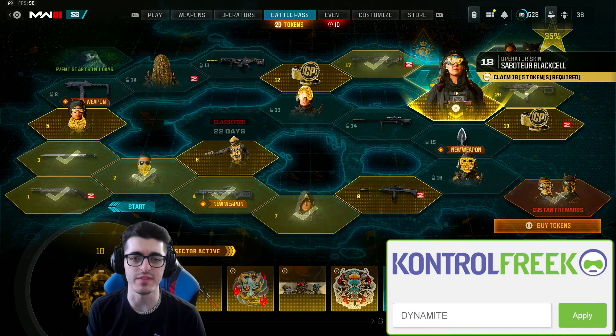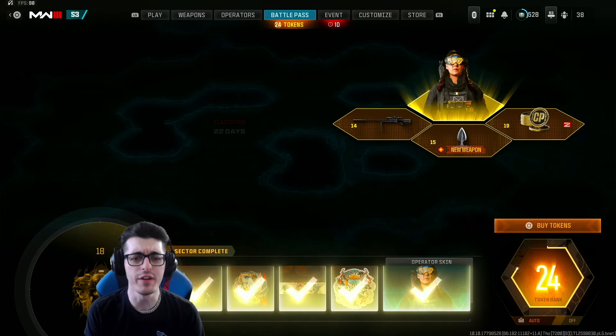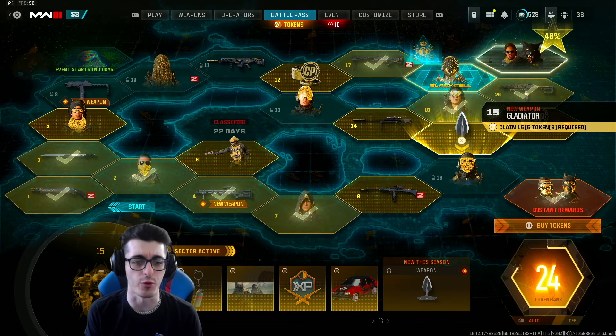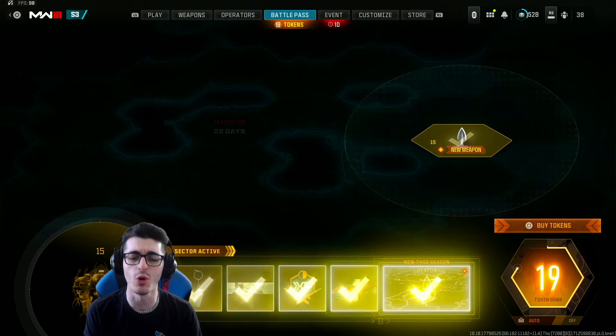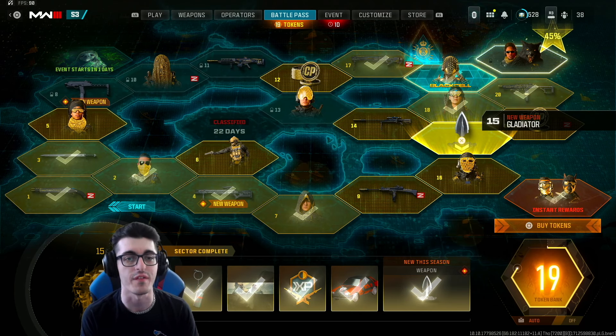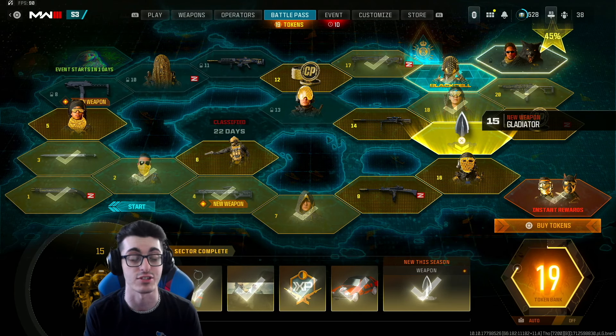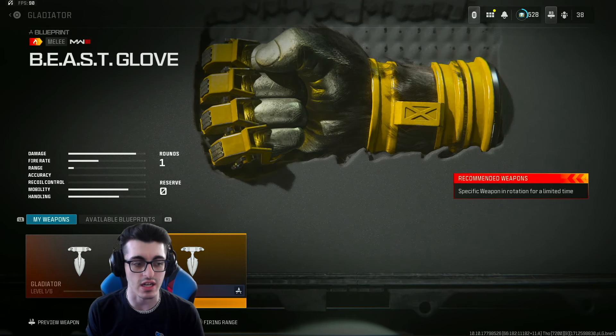Now in the Season 3 Battle Pass, we have the brand new Gladiator melee weapon. You have to finish the sectors around Sector 15 before you can claim all the items inside of that one. But it's important to note that you don't need the base version of the Gladiator to use the brand new Beast Glove if you've purchased all of the Titan Collection bundles. Head over to the Gunsmith, go to the Gladiator, click on it, and you'll find the Beast Glove.